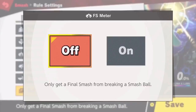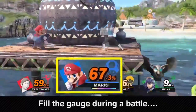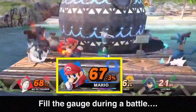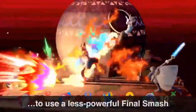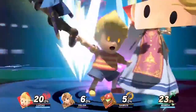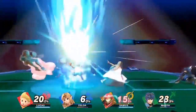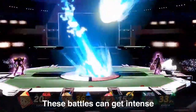Chargeable Final Smashes are now a selectable option. During a match, your Final Smash meter will fill and then, once it's maxed out, you can use a weaker Final Smash. When you apply this option to a match, things can get really flashy. If you're up for a party, please try it out.